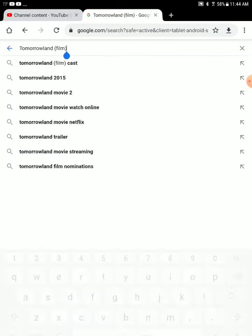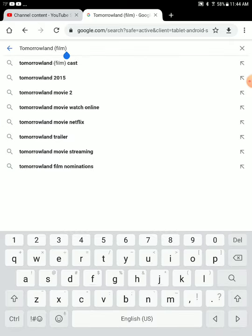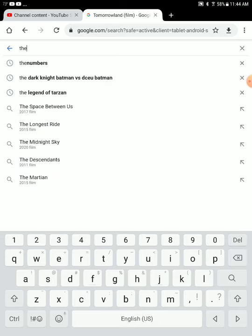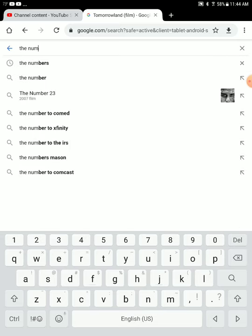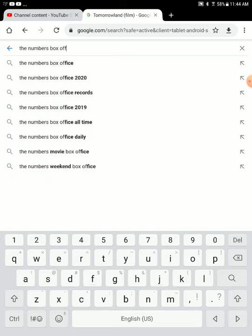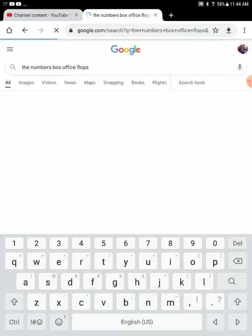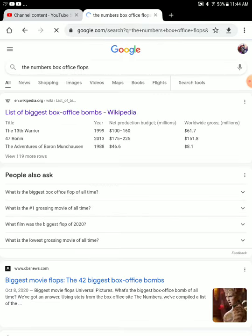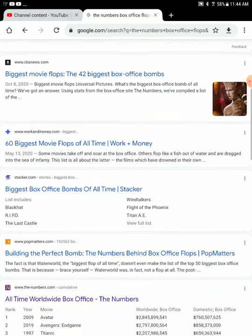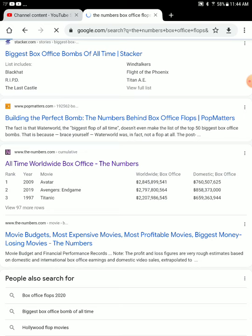Actually it made $290 million against a $190 million budget. It's basically not Disney's biggest failure of all time — that's Mulan. If you go on the numbers and look at the biggest box office flops, some of the biggest are made by Disney. Four of the five biggest flops of all time are made by Disney.